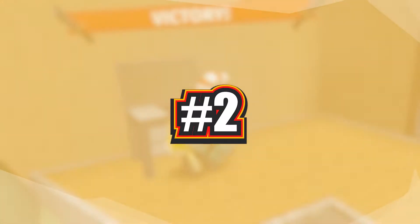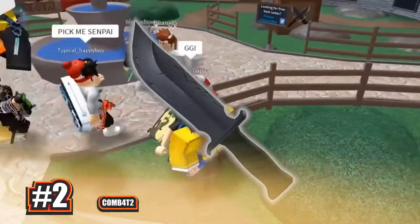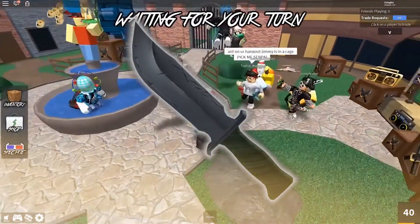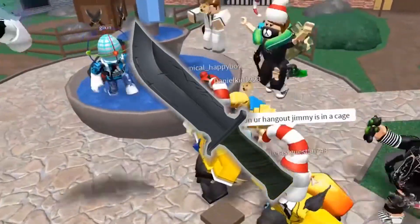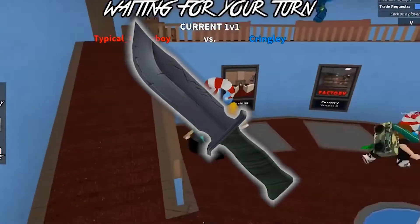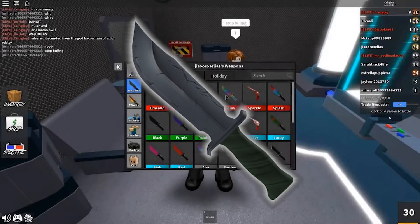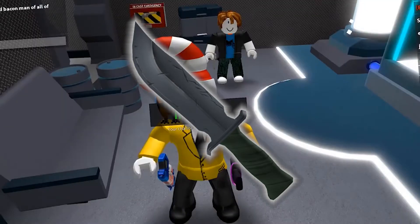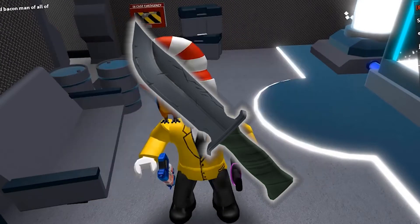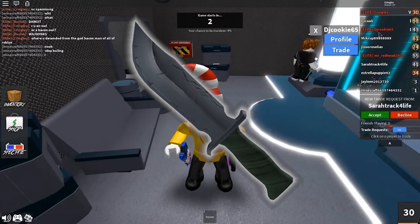Moving on to the second code, we have COMB4T2. This code will give you a Combat 2 knife, similar to the last code. It is a common item and you can obtain it through redeeming this code or by trading. When it comes to the appearance of the knife, its handle is grey with black spiral stripes and its blade is mainly silver with several minor cracks. Its handle wrapping is a twisted green cloth. Basically, this is a knife that you see in FPS games most of the time and it looks minimalist.